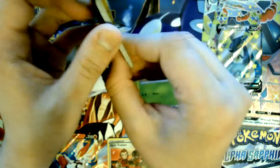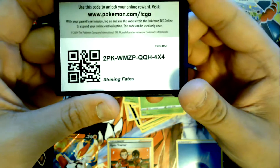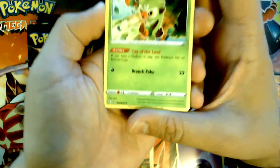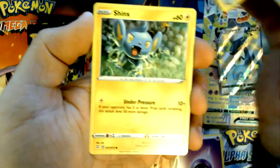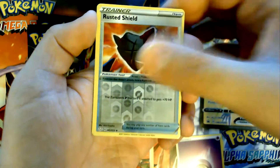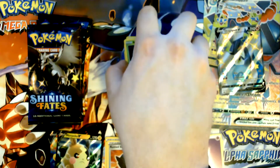On to the next pack. Reverse Rusted Shield and then a Pico V. We're two for two so far — let's see if we can keep that sort of record.